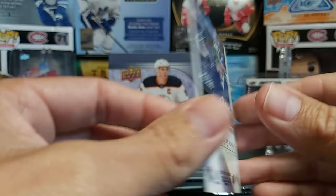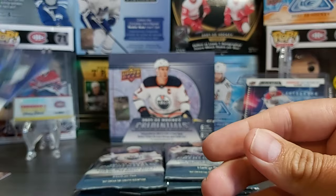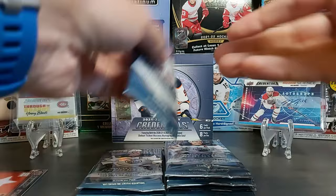The DiPietro Debut Ticket Access looks pretty similar to the ones from 2019-20. This one is numbered out of 799 — that's our first numbered card. I'll split things up between numbered cards and inserts.